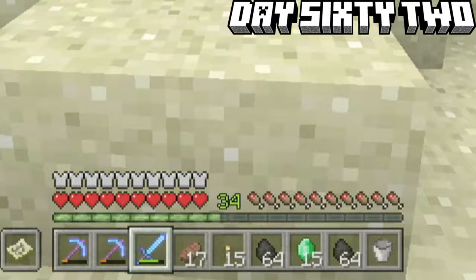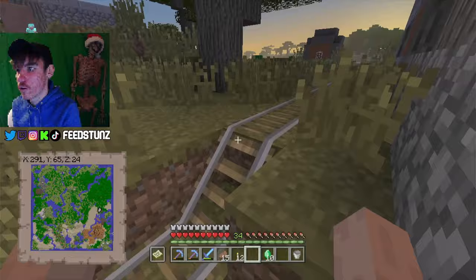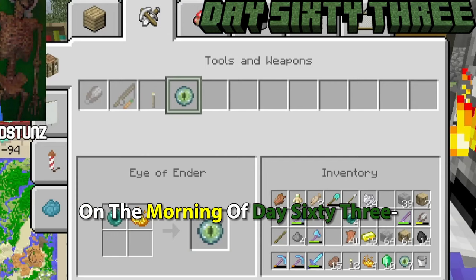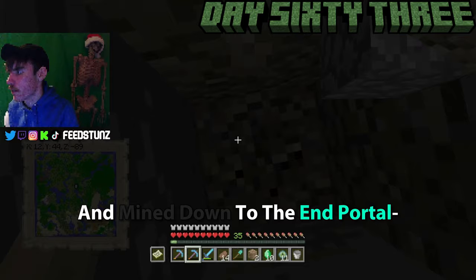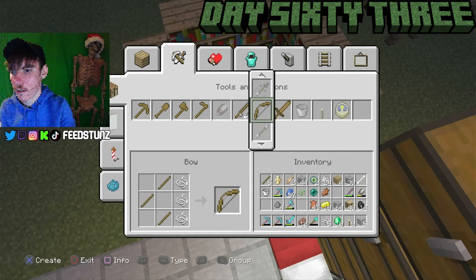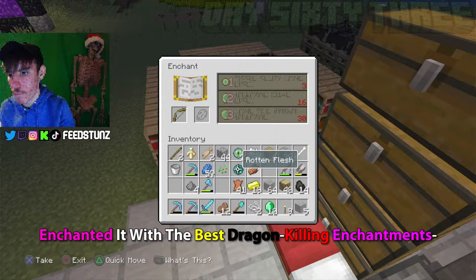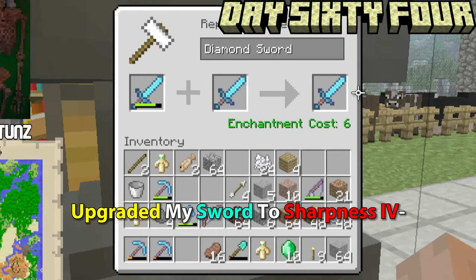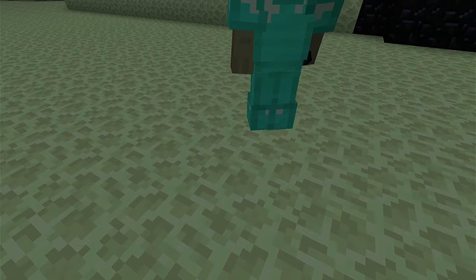With all those emeralds I ran over to Orange County to buy Ender Pearls — enough to finally go to the End. On day sixty-three morning I crafted all the Eyes of Ender I needed, mined down to the End Portal, placed the eyes in, and it was finally time. I went back up to prepare for the fight: crafted a bow enchanted with Flame I and Power III, grabbed totems of undying, upgraded my sword to Sharpness IV, grabbed building blocks and food, and headed back to the portal.